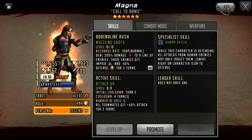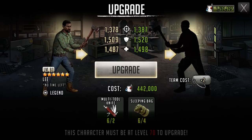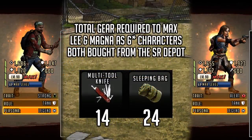Neither character has attached weapons yet, so if you've got weapons made up you can start preparing straight away. Both characters will be available in the Survival Road depot, and there's special gear already available — you can start purchasing it now. To go from tier one to tier two you need two multi-tool knives and four sleeping bags. Tier two to tier three requires four multi-tool knives and eight sleeping bags. Tier three to tier four requires eight multi-tool knives and 12 sleeping bags.